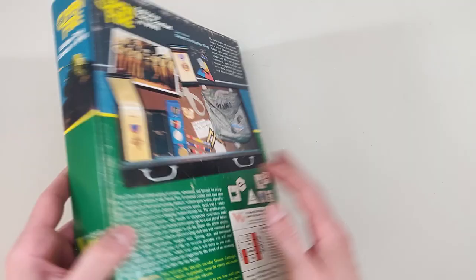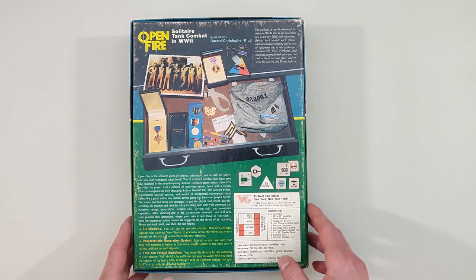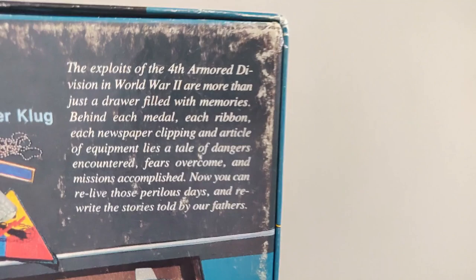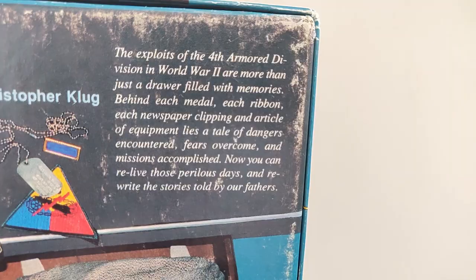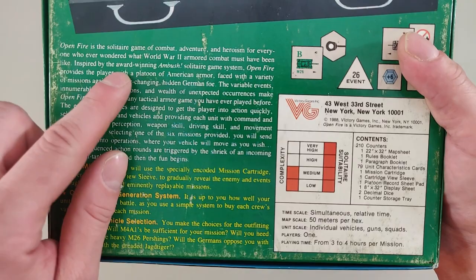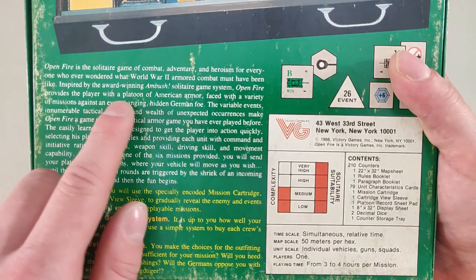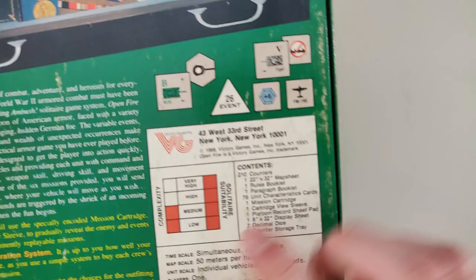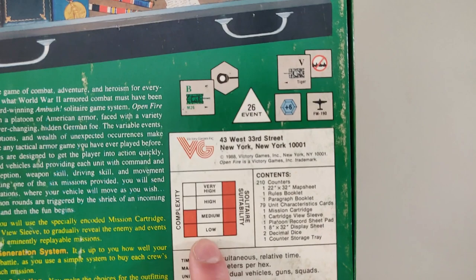The front of the box is quite beautiful, as most older games are. The back is a little worn — we see some kind of metal display from World War 2. There's a lot of text, so feel free to pause and read it yourself. Inspired by the award-winning Ambush solitaire game system, Open Fire provides the player with a platoon of American armor faced with a variety of missions against an ever-changing hidden German foe. Solitaire suitability is obviously very high, and complexity is listed as medium.